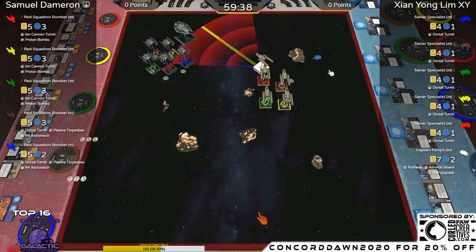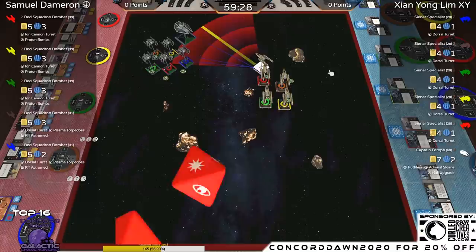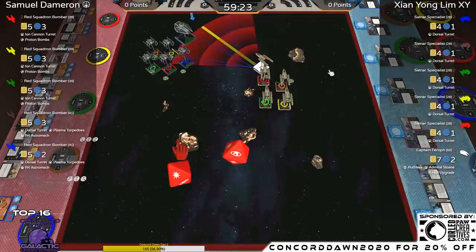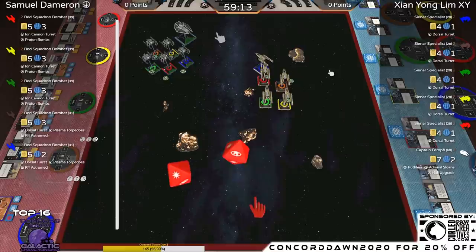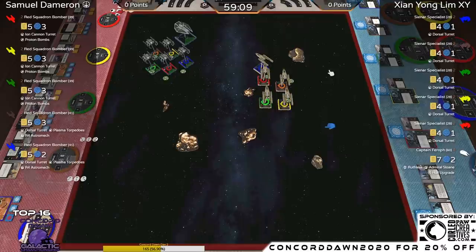One interesting thing about the Y-Wings: once they become critically damaged, that ability ceases to function — a lot of players forget that mechanic. Next shot into Captain Ferroff: three eyeballs, but Ferroff gets an auto-evade. The target lock from the Plasma Torpedo is spent. Only a single result, instantly negated because of Ferroff's ability. Ferroff's card reads: 'While you defend, if the attacker does not have any green tokens, you may change one blank or eye result to an evade.'